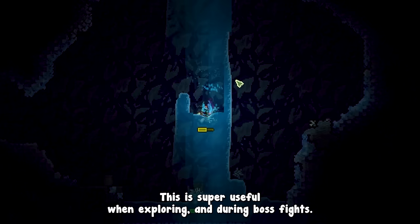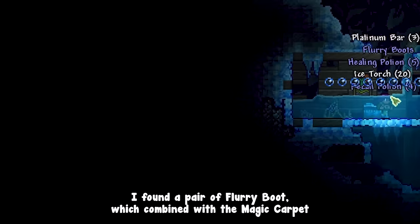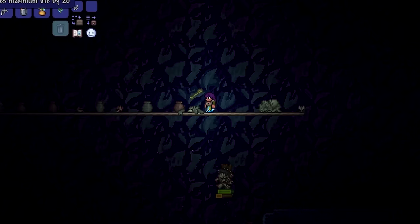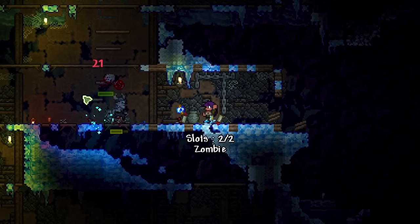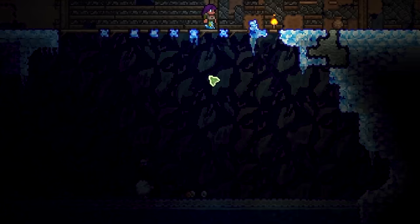This teleport keybind is super useful when exploring and during boss fights. I found a pair of flurry boots, which combined with the magic carpet and the sandstorm in a bottle gave me absurd mobility. Going back to the mineshaft, I used it as a basis to start grinding for snufflings. The large open areas are really good for spawning enemies — ice bats and spiked ice slimes make for amazing helpers and are really good for capturing new NPCs.